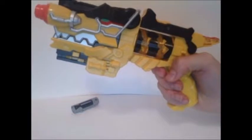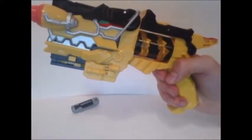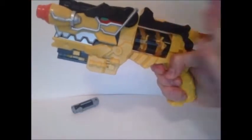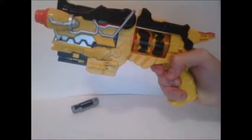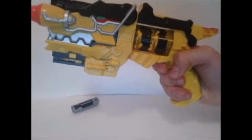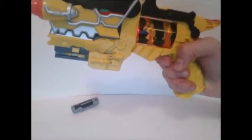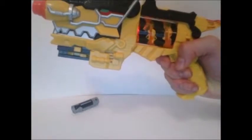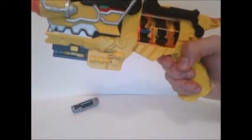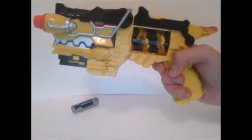The morpher doesn't make any different sounds for the blaster with different chargers. Same blaster sound. Here's the cool part — you just spin this guy here to finally morph, and now press the trigger down here. Release the power! T-Rex! Tyrannosaurus Rex, Power Ranger Rex! That's pretty cool — it really reads it well.